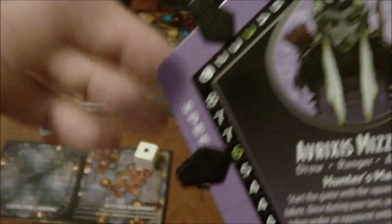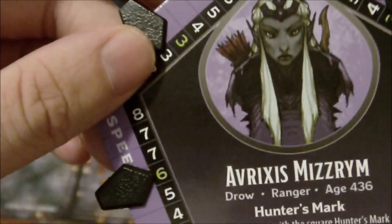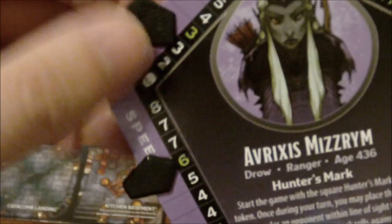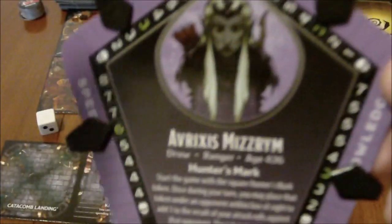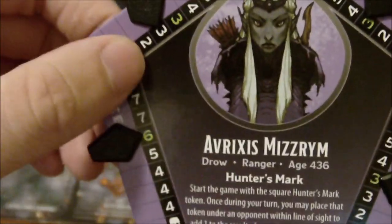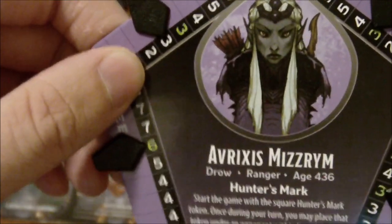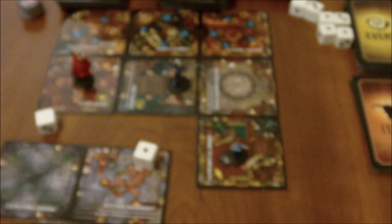The cleric card — if you use the half-orc cleric — he has the ability to heal a point of damage from any stat. But again, keep in mind that especially with this character, there's not much physical might they can take before running the risk of death. But that's resolved.